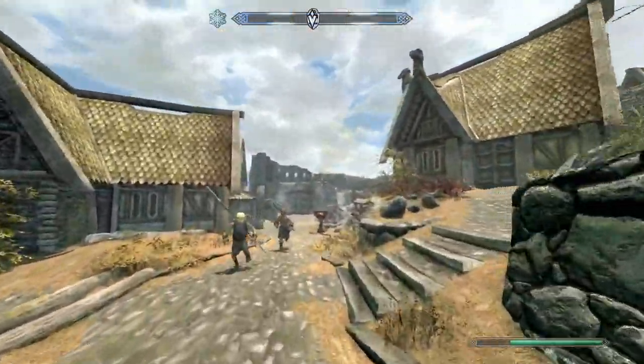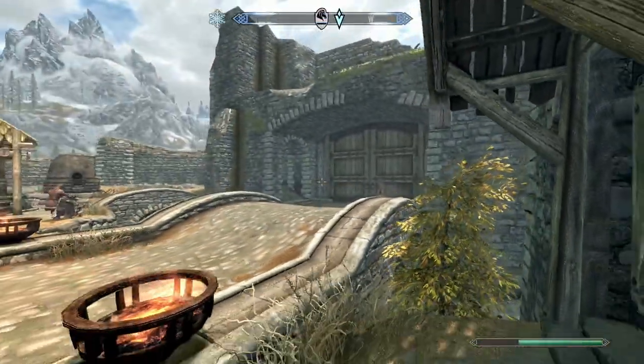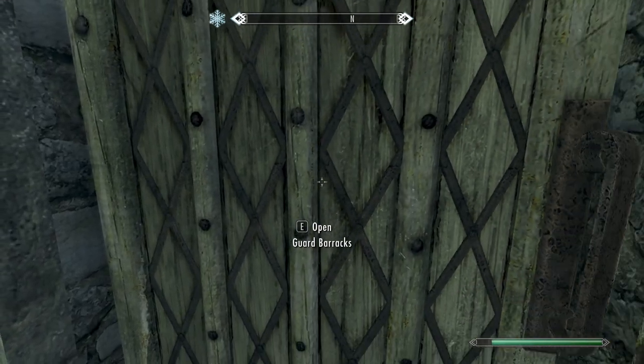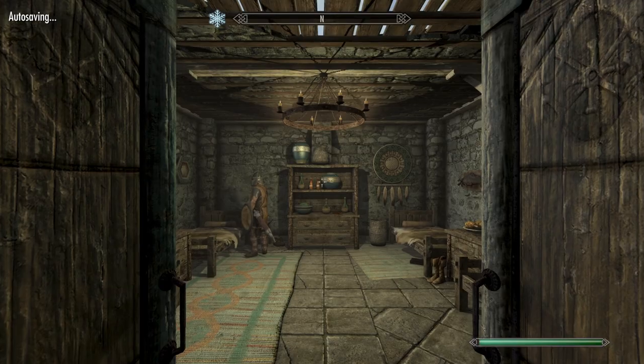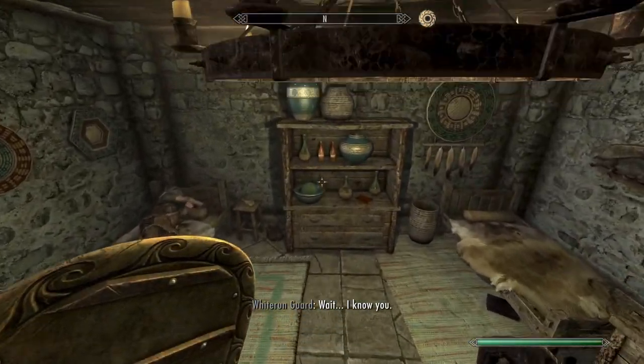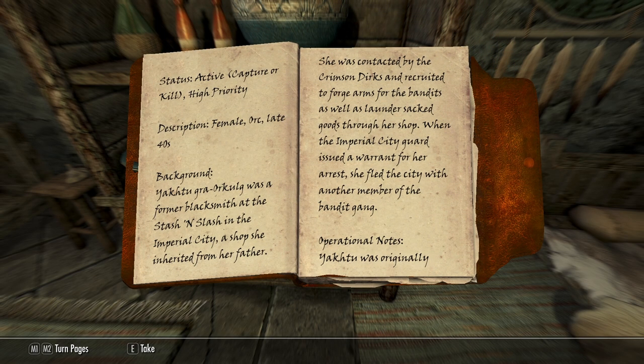Aren't these the guard barracks right here? I think the last time we went in was at the very beginning of the playthrough when Whiterun was under siege by that Macho Man Randy Savage dragon. Wow, it's quite small. Guards dossier — Yakhtu gra-Orcog. Status: active, capture or kill, high priority. Description: female orc, late 40s. Background: Yakhtu gra-Orcog was a former blacksmith at the Stash and Slash in the Imperial City.